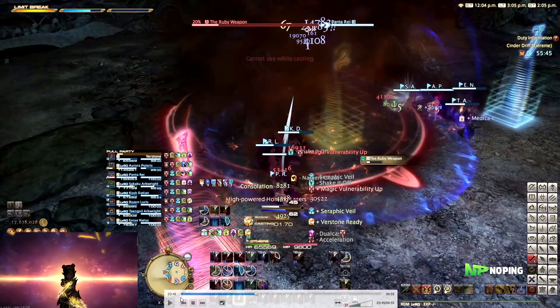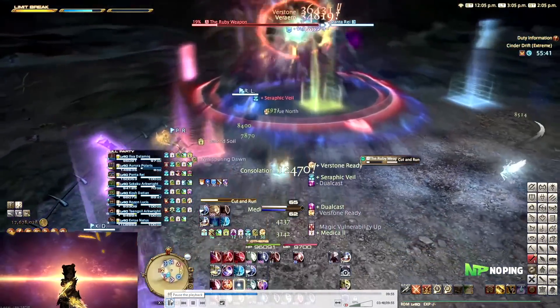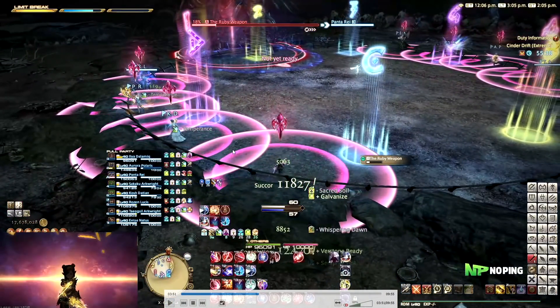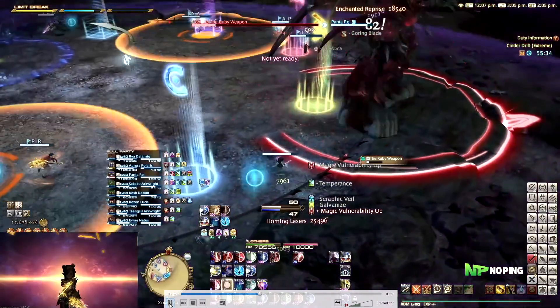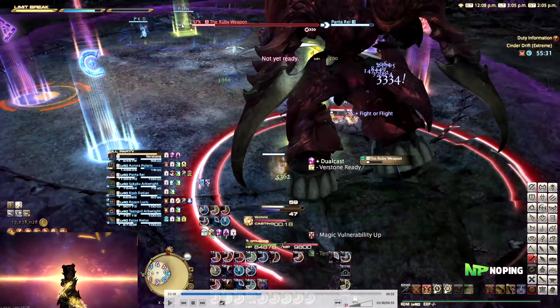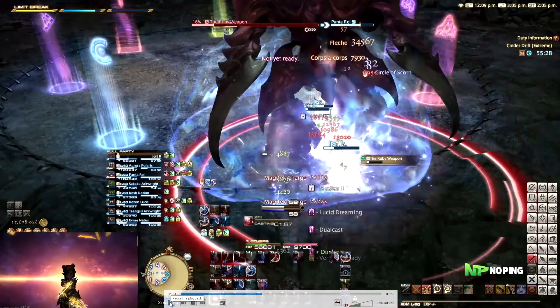After this, make sure you heal up as fast as possible because everybody is going to have to move away and get some AoEs on them. We basically spread around on each side of the arena and let him go through the middle, because he's going to be slicing and dicing away. Once he reaches the end, there are also AoE markers with proximity that drop on both sides of the arena, so just make sure you're underneath his hitbox or on the other side to take the least damage.